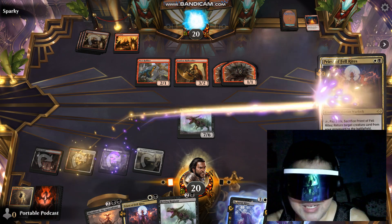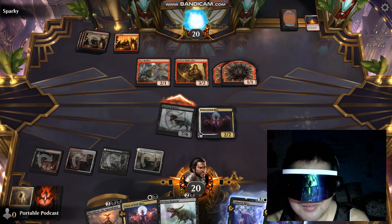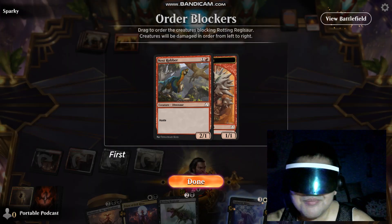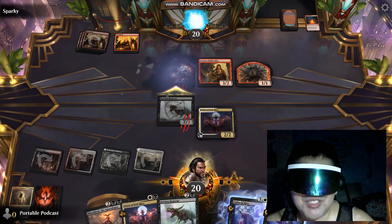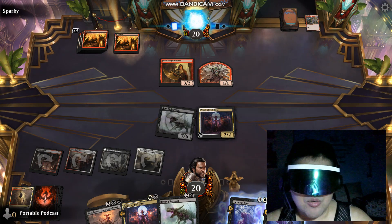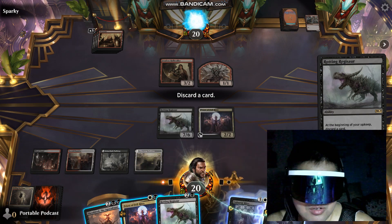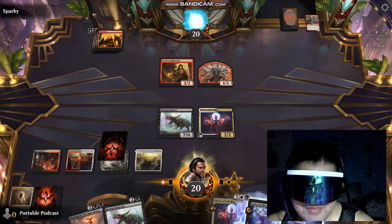Now we will play Priest of Fel Rites. And we're going to attack with our Rotting Regisaur. Oh yeah! We're trying this in a bot match, but we're going to try this in Ranked in the next episode. We'll see how it does in Ranked. Yeah, let's discard the Priest of Fel Rites — I can use him in the Graveyard anyway.